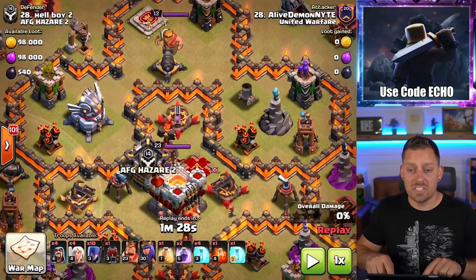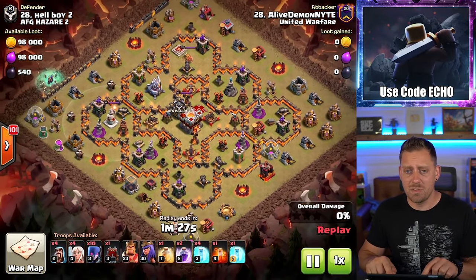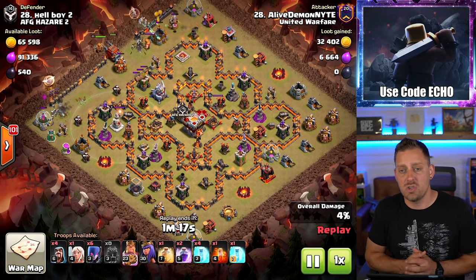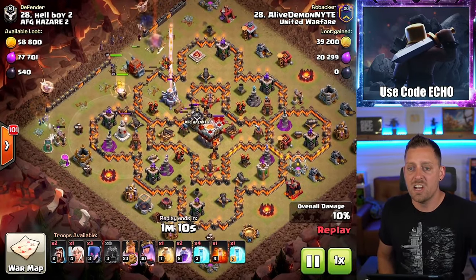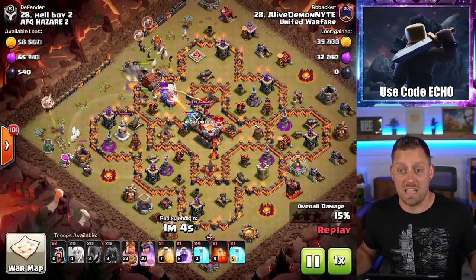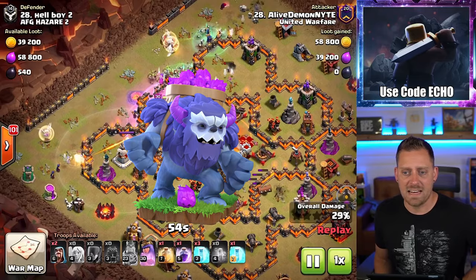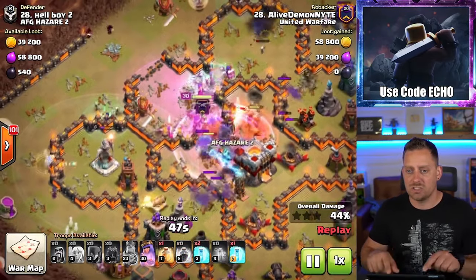Here's the second attack — another Town Hall 11 base with the Eagle, again kind of rushed. You run into these kinds of bases a lot in CWL or random wars. When you're coming in as a Town Hall 10, you may not be used to dealing with the Eagle Artillery — it is a stronger defense than you're built for. Alive Demon Knight out of United Warfare is coming through with the Log Launcher, essentially using a Mass Witch, Witch Slap type strategy. Coming into the core, my guess would be Bowlers inside that Log Launcher, but it could be Yetis. It is Bowlers and a Giant coming out of that Clan Castle to storm the center of the base.